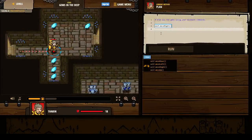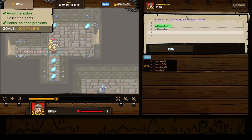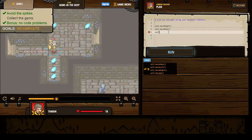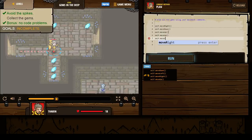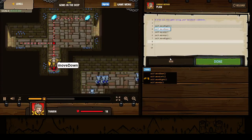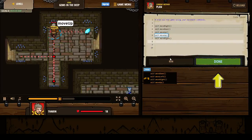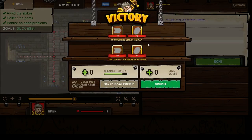Avoid the spikes, collect the gems. So we have to get all these gems going down, then up, then over. So we'll do self.move down, self.move up, self.move up, self.move right. Let's see if this should work. The blue things on the walls — you gotta avoid those, those are spikes. But I've completed the level! Got 11 XP from completing Gems in the Deep, and for having clean code I got 5 extra XP and 9 gems. We'll press continue.